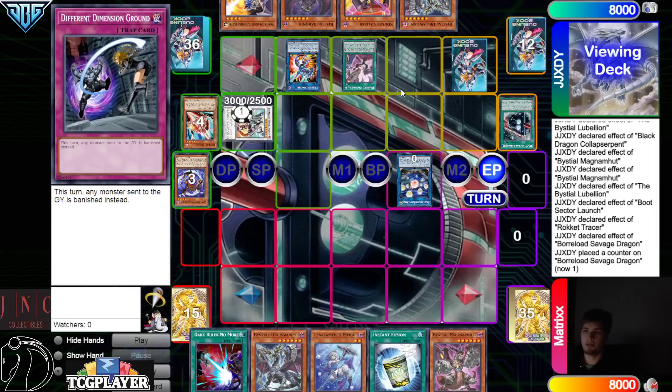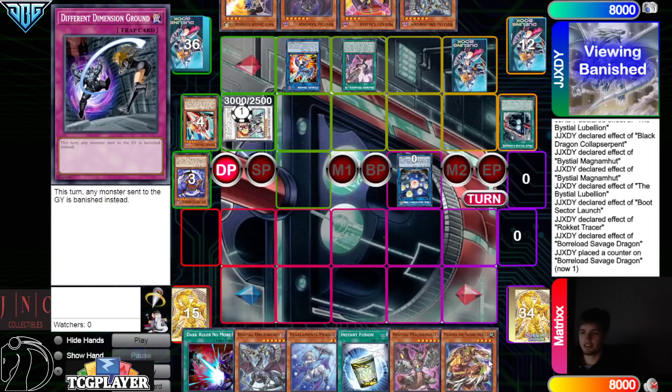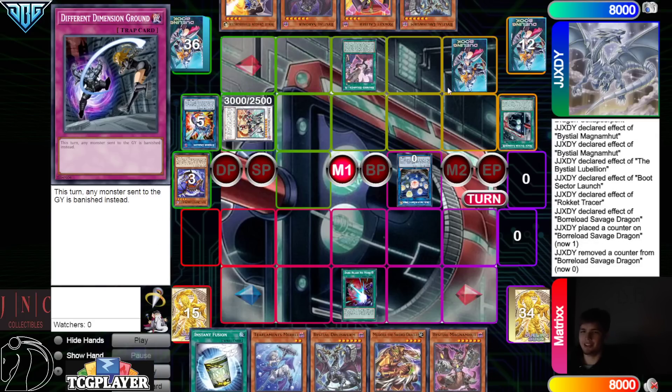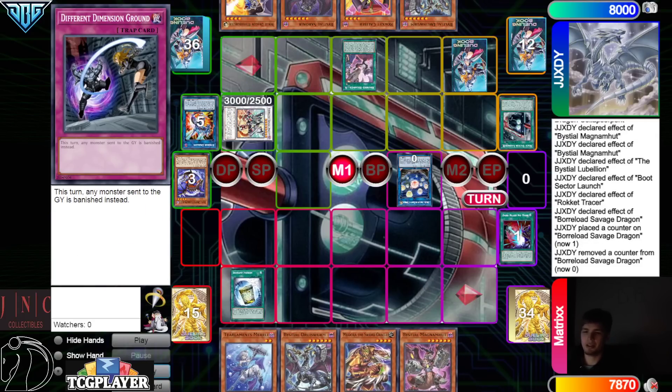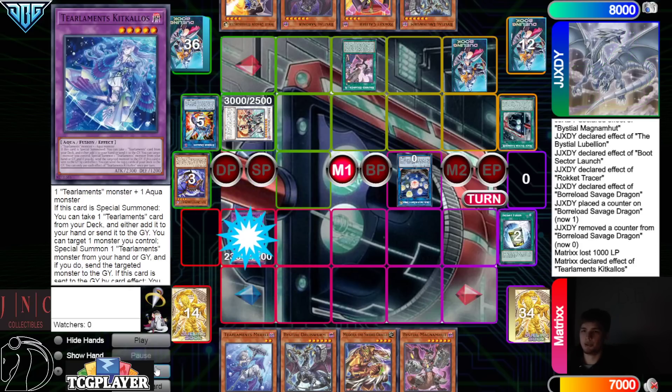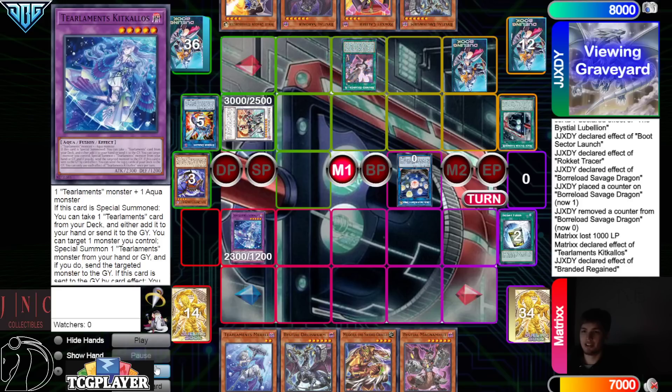We have a lot of follow-up — we have DDG, that's enough to save us a turn. Floodgates are good and they don't have Red Reboot anywhere to stack you. Stop, actually Dark Ruler to negate the field. Activate Instant Fusion now to summon, bring out Kakalos.